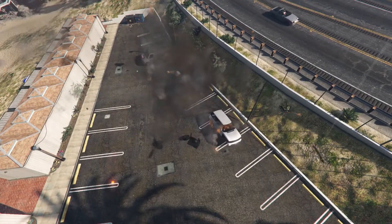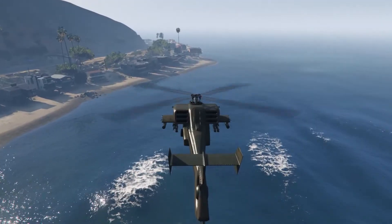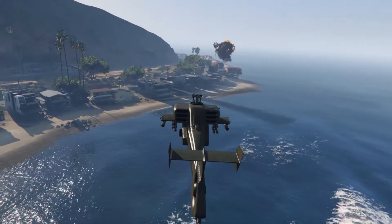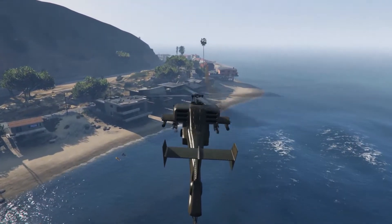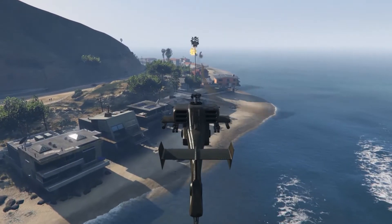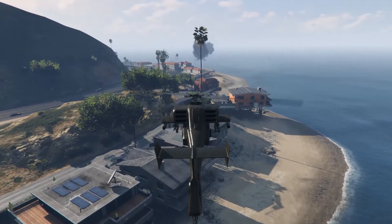Those are the bomb drops — these are pretty accurate compared to other aircraft in the game because you can hover. This is the barrage fire. And this is the homing launch, which can fire up to 60 missiles per minute.